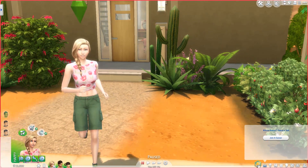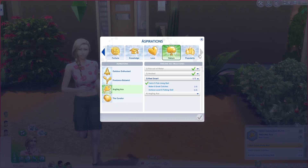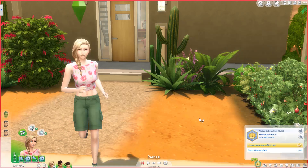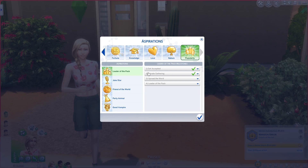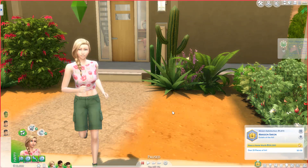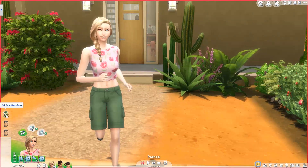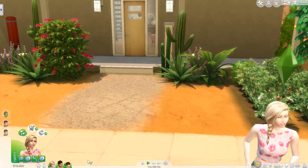Let's go back into live mode. I want to select a new aspiration just to see where Alicia is with the Mansion Baron — I need five more pieces of art to complete that part. It doesn't give you a lot of points, but every little point helps. There is one plant sim in the neighborhood, so let's go see if we can follow her and get a bean.